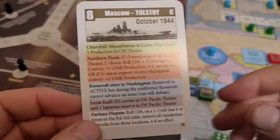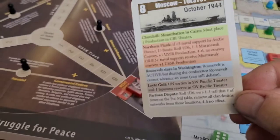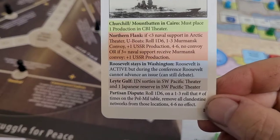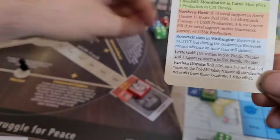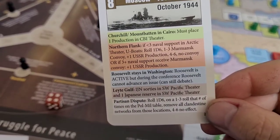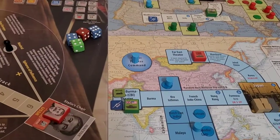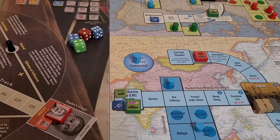Moving on — the northern flank: if less than three naval support are in the Arctic theater, U-boats roll one six-sided die. Comrade Stalin must roll to see if the Murmansk convoy gets through, since we have not been able to shift sufficient naval forces into the Arctic. Unfortunately he rolls a four, so the convoy is sunk by U-boats — Jerry wins one here. We looked at the Arctic and see only one naval support; three would have guaranteed the convoy, but since it's less than three, he had to roll and failed.